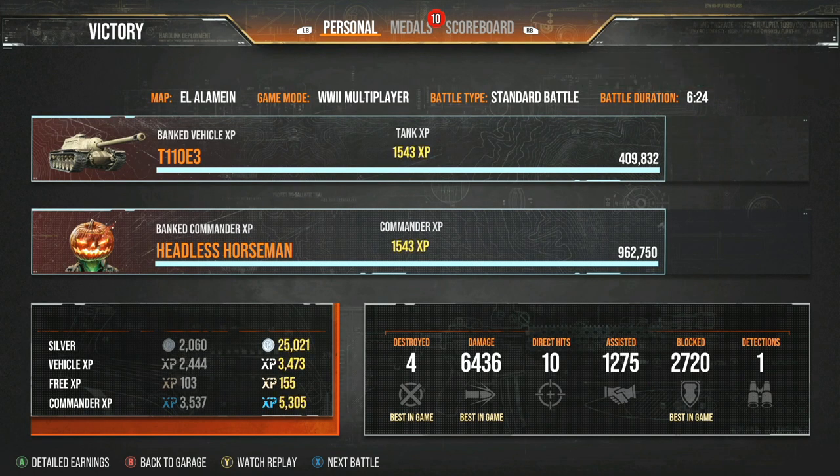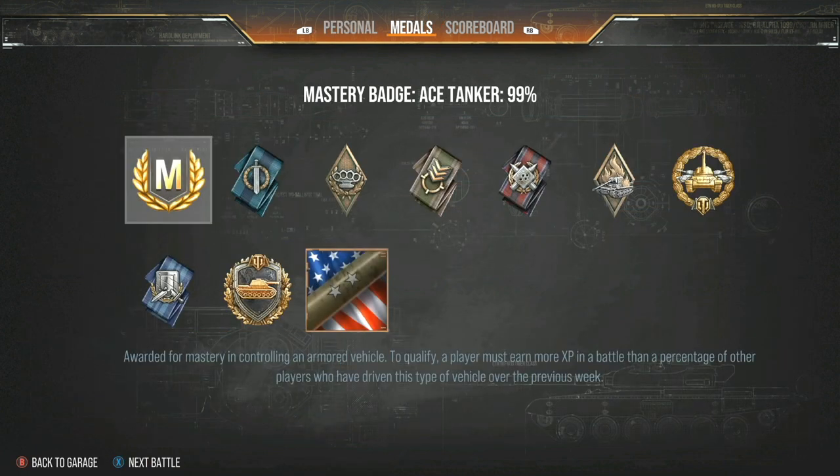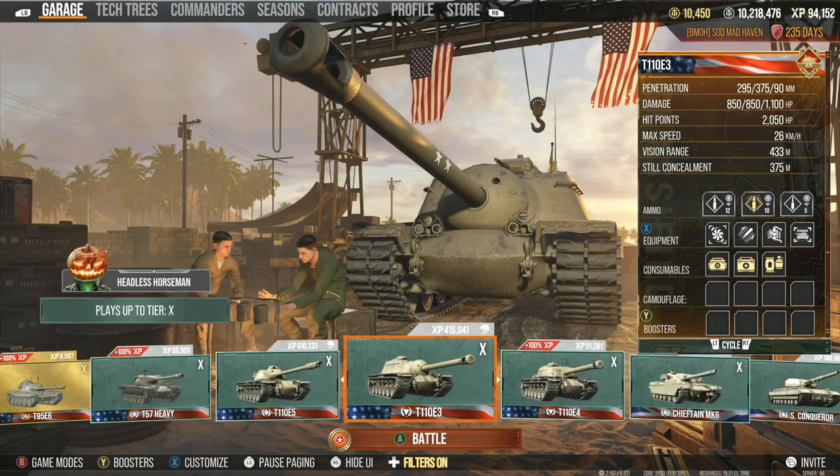Ace Tankers do make a big difference when it comes to looking at some content, because it gives you an idea of the higher skill cap group and what they're doing. Inside the E3, we did 6,436 damage along with 1,200 assisted.